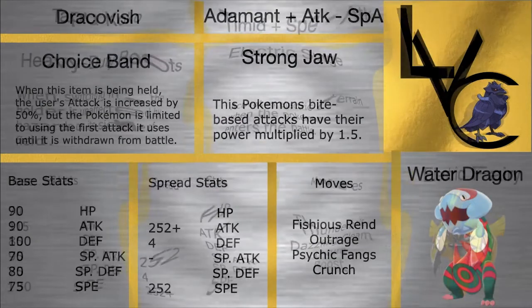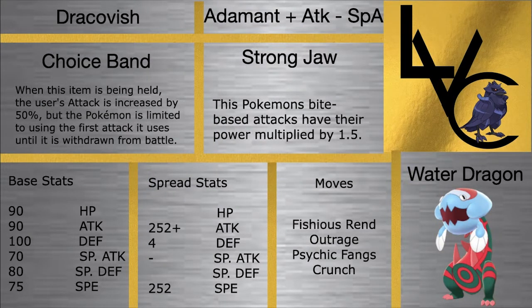Dracovish hits super hard with its Strong Jaw, having two viable abilities: Strong Jaw and Sand Rush. Sand Rush allows it to make use of Fishious Rend while outspeeding opponents a fair bit of the time, and Fishious Rend — if you outspeed your opponent — has its attack boosted, which makes it just absolutely insane. It's just an amazing mon. If you watch any of my other leagues, it has put in a lot of work, and I really am looking forward to using it this season.